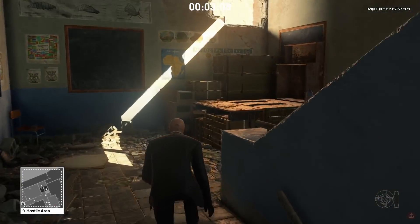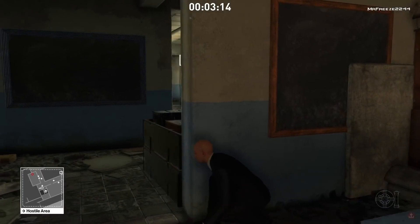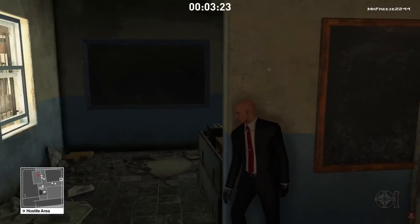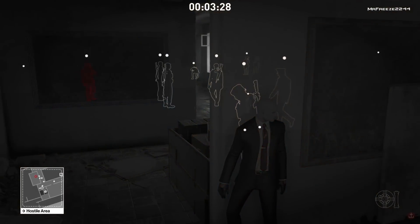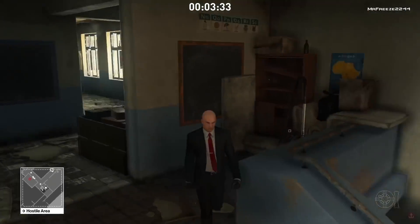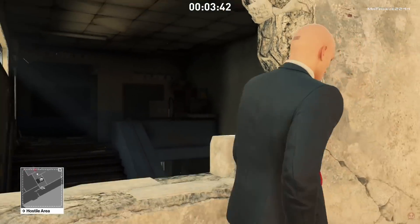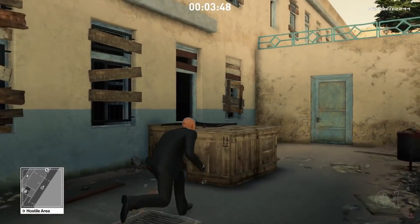Hitman is notoriously a difficult game to just pick up and play, so I can see the point of adding new difficulty levels. For me personally though, I'm not sure what difficulty to use for walkthroughs and guides. I think I'll stick to professional since it's the midway point and the default option — and for Silent Assassin suit-only runs I could do both a professional and a master version.